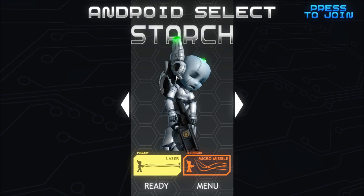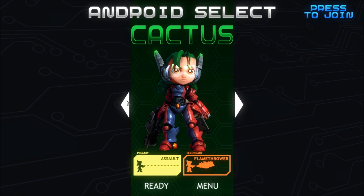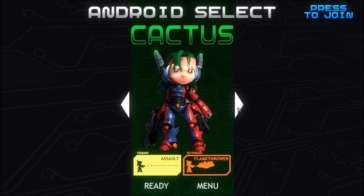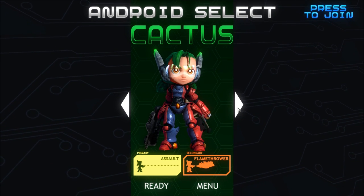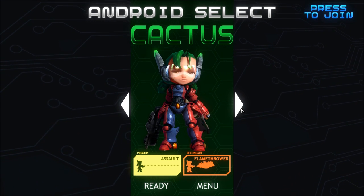I'd like to start off by showing you guys a little bit of the campaign. Now this is a preview build of the game — I got access to this not too long ago from the developer. It's a fairly short preview build, but I want to show you the more interesting parts of it, which is going to include some levels and a boss fight. So we start off the game with access to four different androids. There is Cactus, who the game is named after.